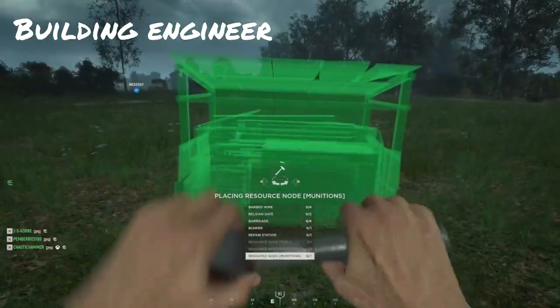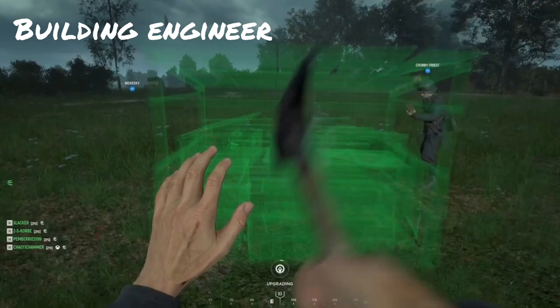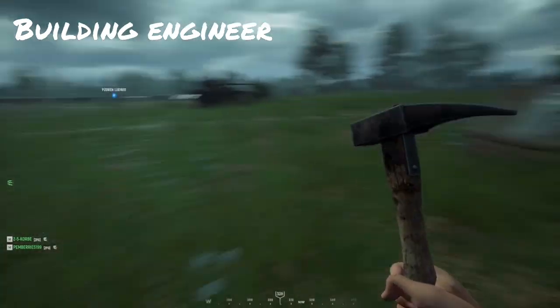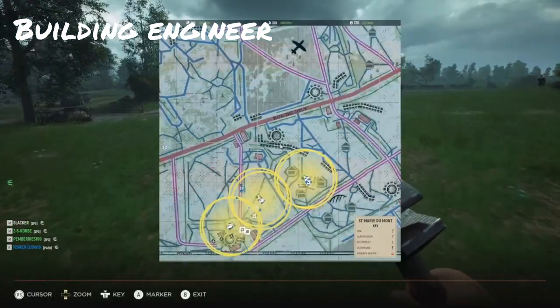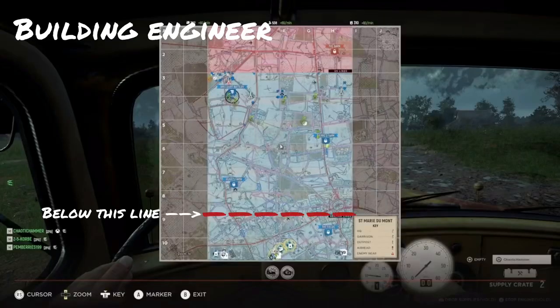When it comes to node placement, it's important to put them as far back behind the lines as possible. The munitions and manpower nodes do offer bonuses for support players — allowing them to refill supply and munition boxes at half the time — but it's still advised to keep them far back in case the enemy pushes your objectives. The best place is on the borderline between your two HQ sectors and the rest of the map. If you lose any sector other than your HQ, you'll lose the nodes with it.